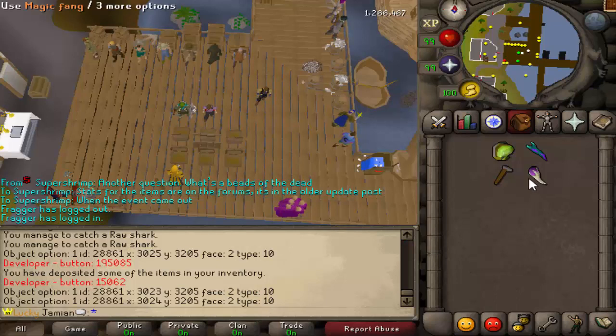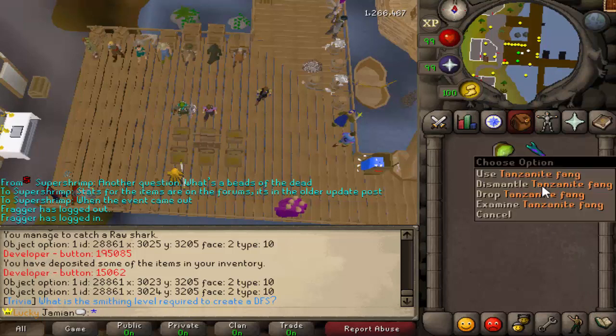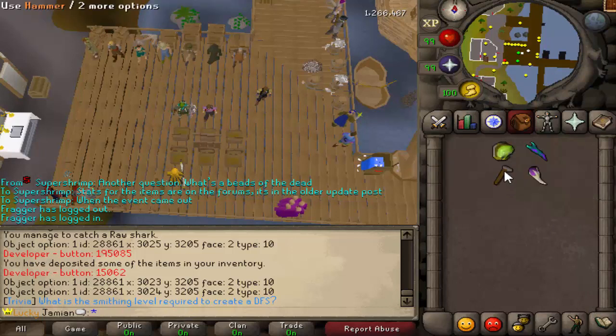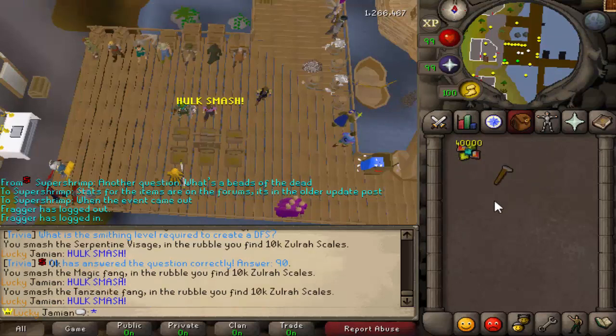Number 5: Dismantling Zulrah items. This is something most people think you can't do. On old school you right-click to dismantle, but that doesn't work here. To dismantle them on this server, you just use a hammer on them — you get a nice little Hulk smash animation. You get 10K scales per the small items, and then for the Blowpipe you get 20K scales. This is probably going to be changed, but at the time of this video this is accurate.